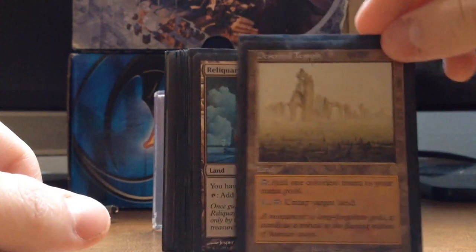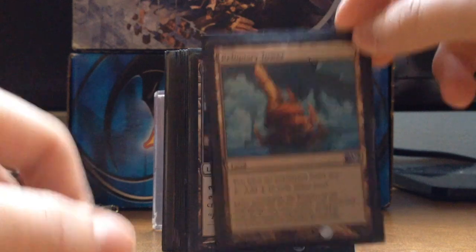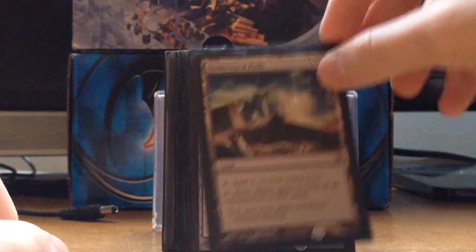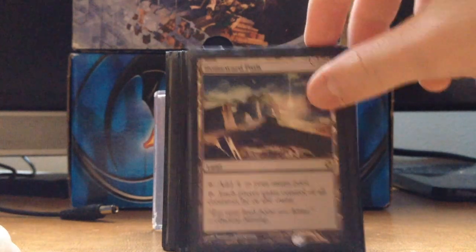Deserted Temple — one of my friends gave it to me. Reliquary Tower gives no maximum hand size, that's pretty sweet. Homeward Path I only run because just in case they steal my commander, and my commander plays a pretty important role.